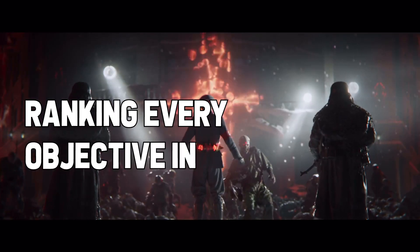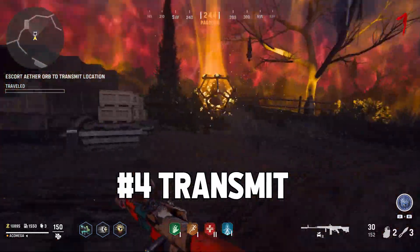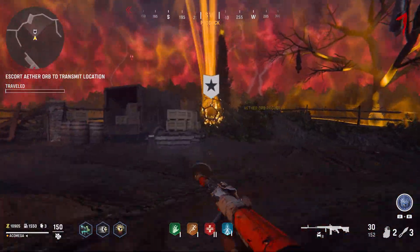Ranking every objective in Vanguard Zombies. Number 4: Transmit. You have to escort the zombie head across the map.